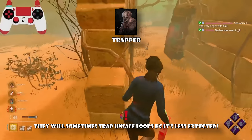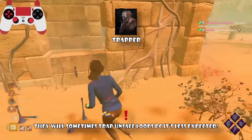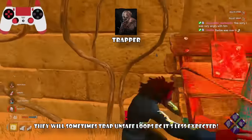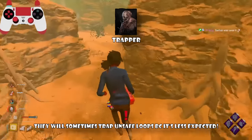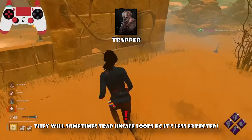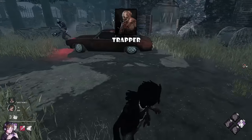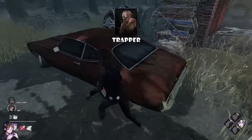A lot of Trappers love to trap strong loops — obviously, since it's a basic M1 killer, they need to trap strong loops before getting looped forever. Checking loops such as Cow Tree, Shack, Jungle Gyms like Long Walls or Short Walls, especially in the tall grass near the loops, is really important. Sometimes a Trapper can misplace a trap and you can loop around it. Most good Trappers know how to place traps properly. Trappers may also fake placing a trap to make you run away, so be aware of that.